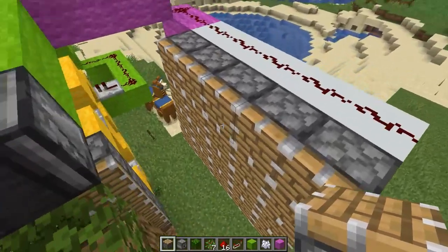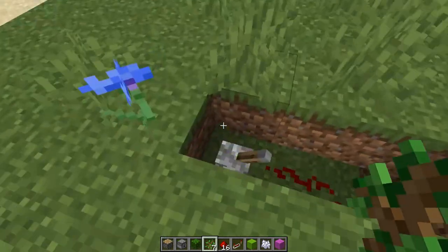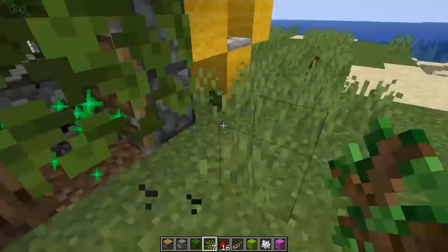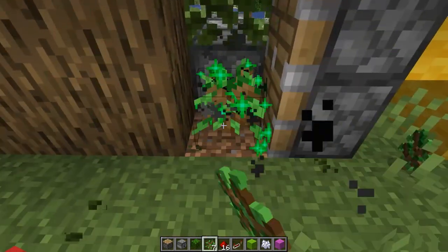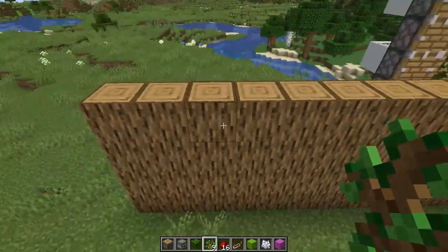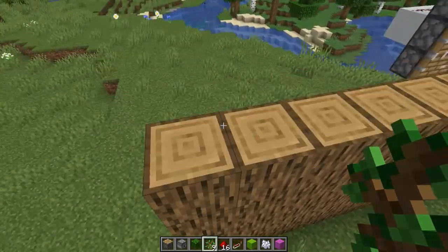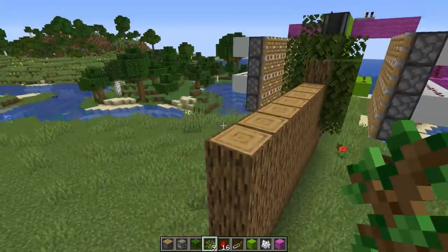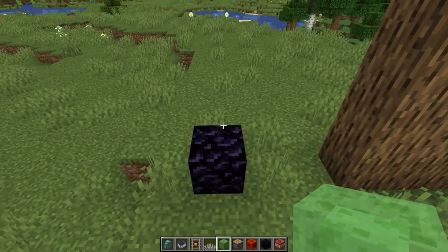Moving the piston walls in might also mean it takes longer for trees to grow, so that needs testing. For now I'll leave it as it is — it seems to be working better. We plant a tree, wait for it to grow, it moves, plant another, and it moves again. We've got that sorted. The next thing is to find a way to get rid of this wood — not by mining it or using an axe, we're going to use TNT.